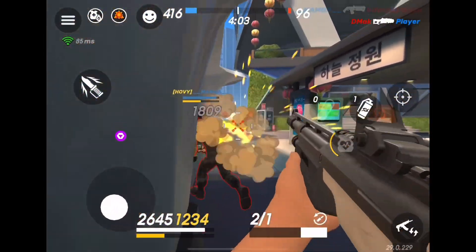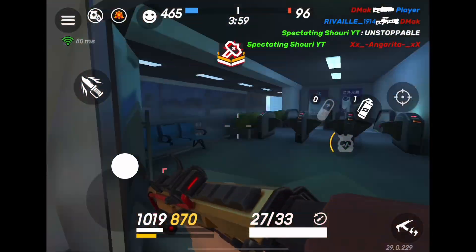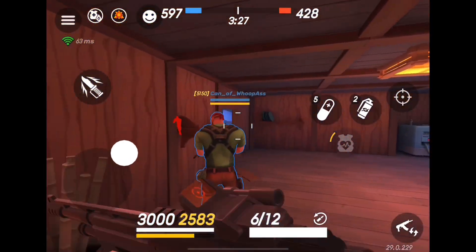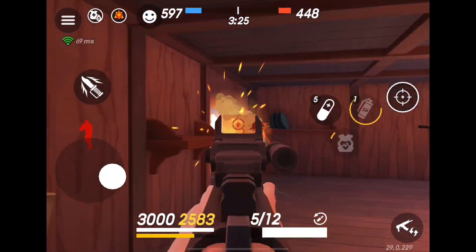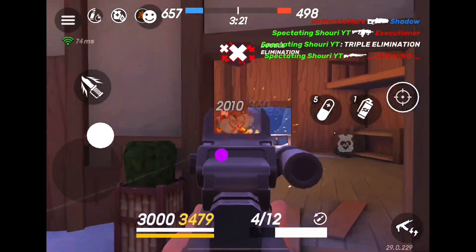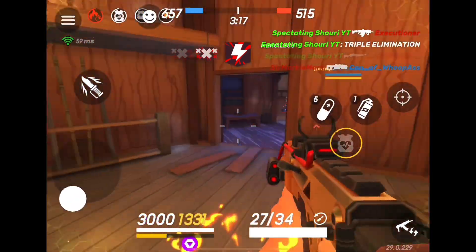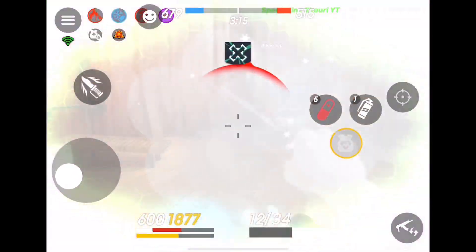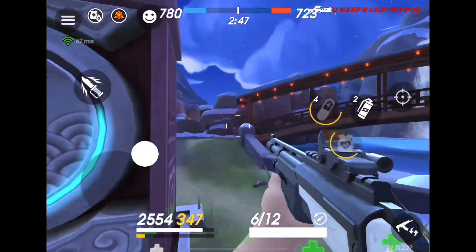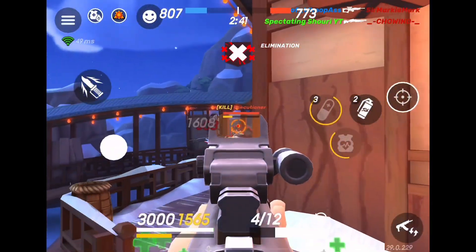Right here you can see we're gonna go ahead and get the unstoppable, and all of that came down to the jockey pants. Almost all of these kills could not be achieved without jockey, because we are killing people so quickly that we get an extra 750 armor every time we get a kill, and it just infinitely replaces our armor.